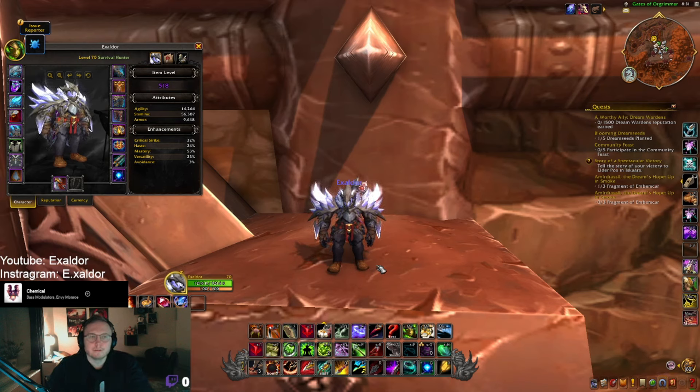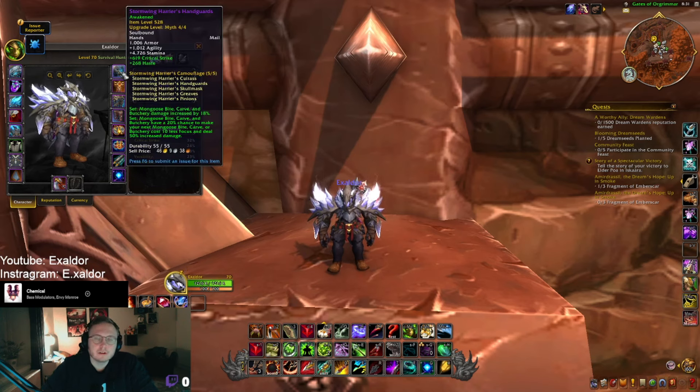As a Survival Hunter, I'm gonna talk about it. We will only talk about Survival Hunters now. We have our new tier set, which is from season one when we did Vault of the Incarnates. The two-set goes like this: Mongoose Bite, Carve, and Butchery damage increased by 18% — flat out 18% damage to all our spenders. That's all it does. Pretty good. I think it's a bit boring maybe, but hopefully the damage numbers will be good.